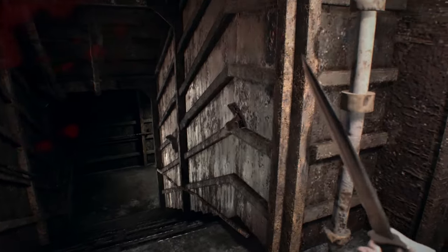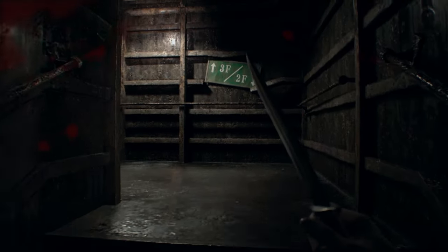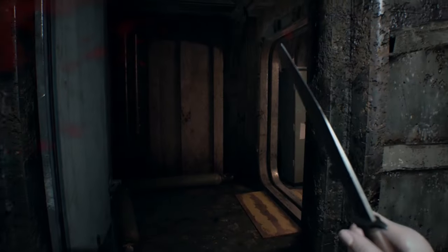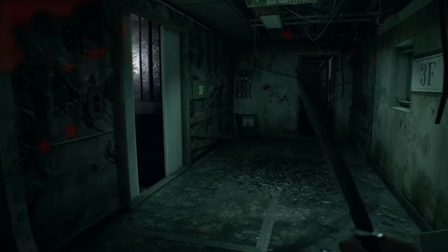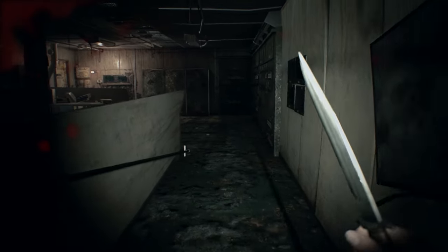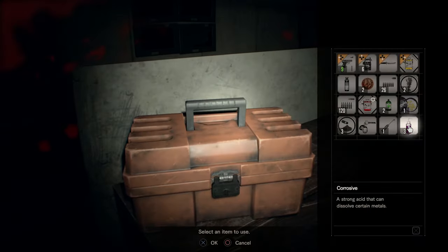So we have a stairwell here. Oh, I can get back up to the third floor from this stairwell too. I could take the ladder back up and go that big roundabout path, but the stairwell here is just for convenience. Let me go open that orange box up with the lockpick. And then we can also grab the machine gun. And there's a corrosive up here too.